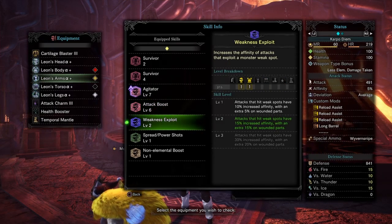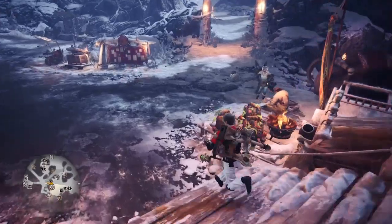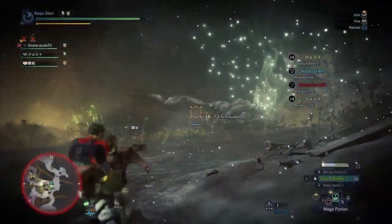We're going to get some pretty amazing numbers because it's going to deal a ton of damage. We've got six on the boost, Weakness Exploit Level 2, and Spread Power Shots. Not bad at all.